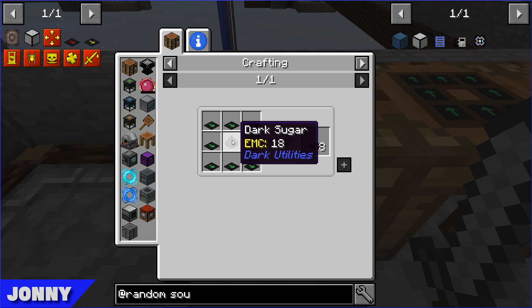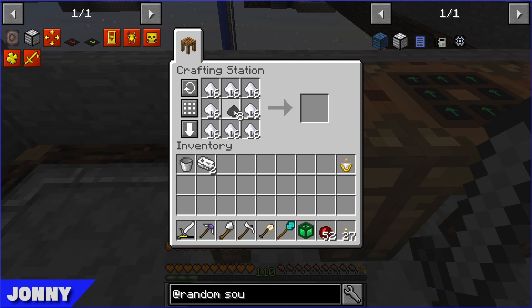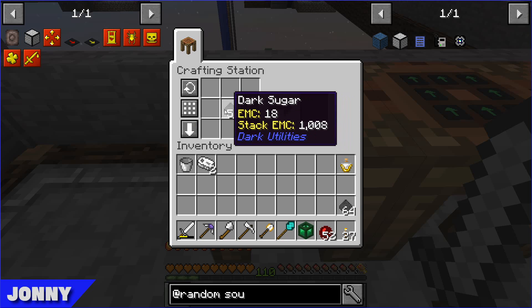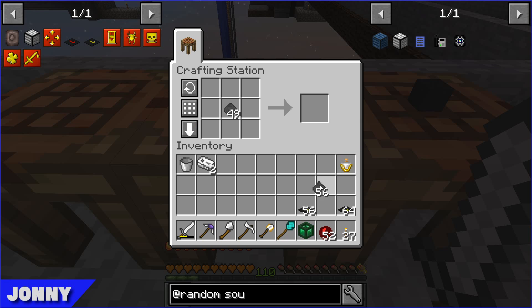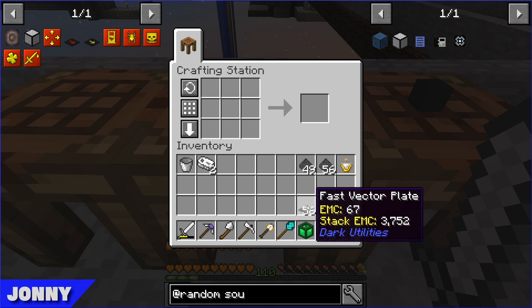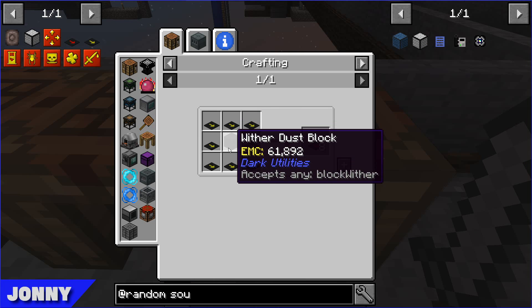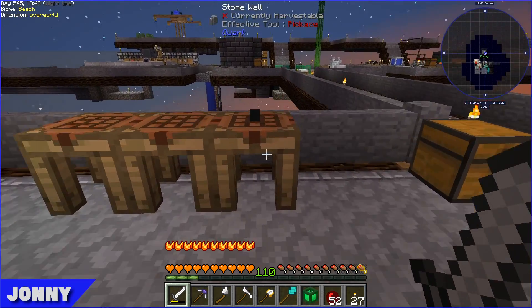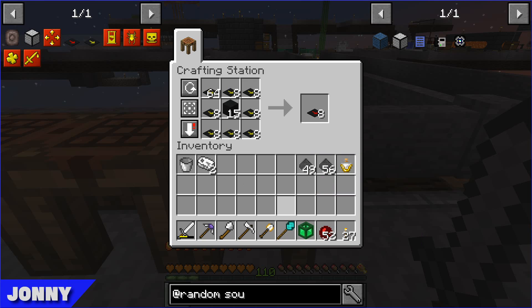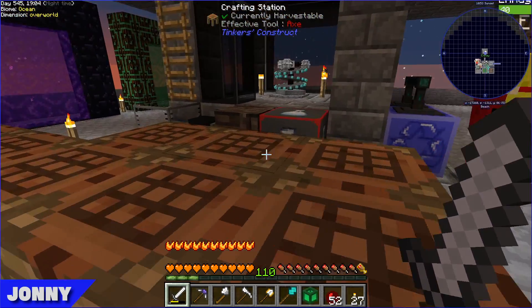To make the Fast vector plates we need Dark Sugar, which is just sugar wrapped around Wither dust. You can then use the Dark Sugar to make future Dark Sugar, which is quite cool. I've made a crazy abundance of it - completely miscounted - but we now have a lot. To make the Extreme vector plates you surround a Wither dust block with Fast vector plates, and Wither dust blocks are made from four Wither dust, which we're collecting in the mob farm. So we've upgraded all our vector plates all the way up to Extreme.